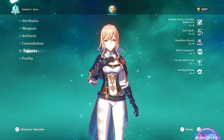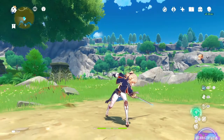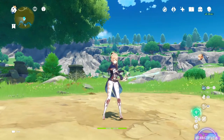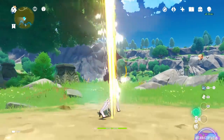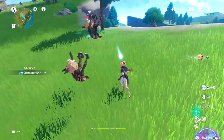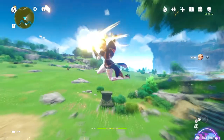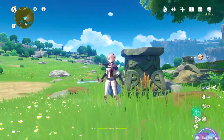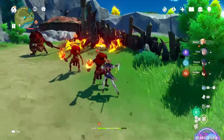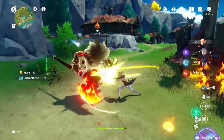Let's dig in and have a closer look at Jean's abilities. Her basic attack, Favonius Bladework, performs up to five consecutive sword strikes. She has a really fun charged attack where she'll use stamina to launch opponents into the air with the power of the wind — those launched enemies will then fall slowly back to the ground. And then standard fare for a plunging attack: striking the ground and dealing AoE damage on impact. Activating Jean's first passive talent, Wind Companion, grants her normal attacks a 50% chance to regenerate HP for the party equal to 15% of her attack.